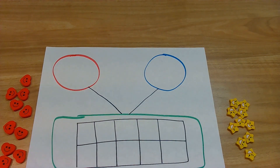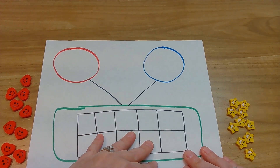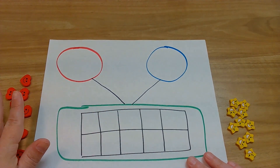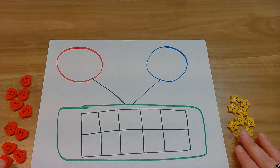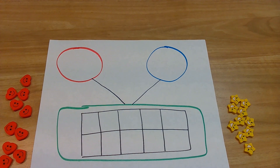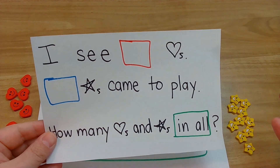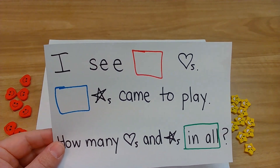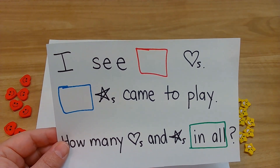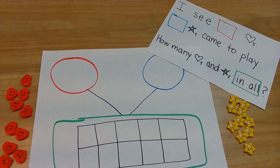Okay friends, let's get started. Make sure you have your adding mat up to 10, and then make sure you have your 10 counters. Mrs. Huey has different counters - I have hearts and I have stars. Because remember, we are adding story problems. I'm going to use two different counters, but you can still use your 10 counters. That's totally fine. Let's get to work.